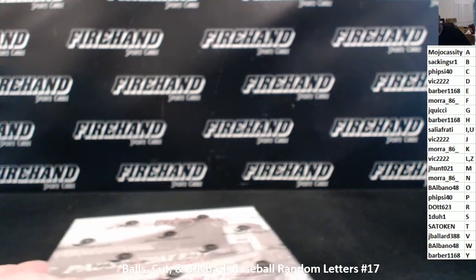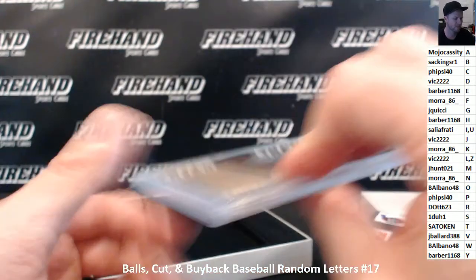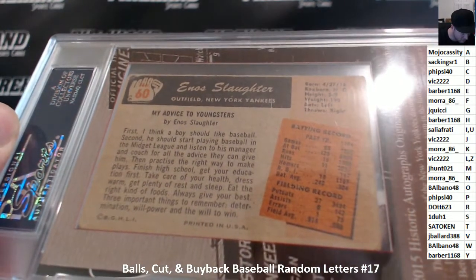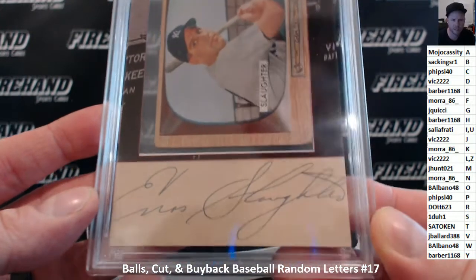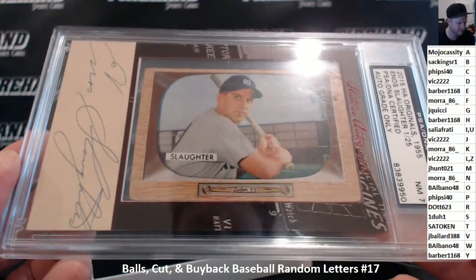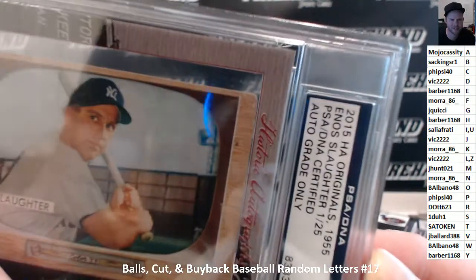Casey Juggernaut. Let's see — Enos Slaughter, 1955. The original card, Enos Slaughter, and then a cut signature. Letter S for Slaughter — Chris, 1 to 1. Number 1 out of 25, and they graded the autograph Near Mint 7. Congratulations, Chris! Some pretty seriously rounded corners on that card — I think they're straight up round. Love it.